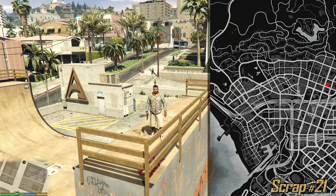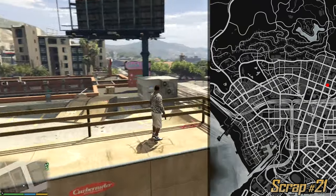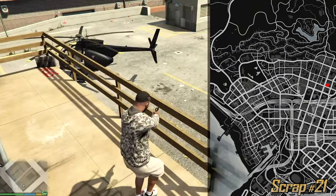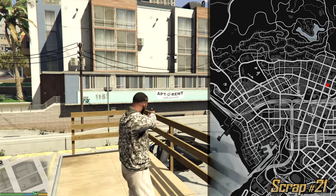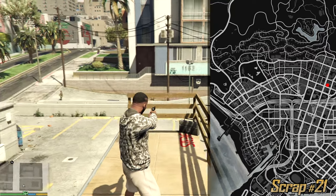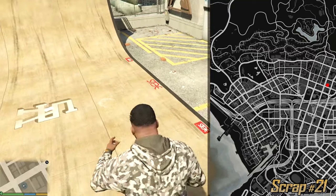The second skate park in the game is not located at the beach this time but on a parking lot. We have a billboard right next by and an apartment for rent sign. Right on the big ramp in the middle is the next letter.